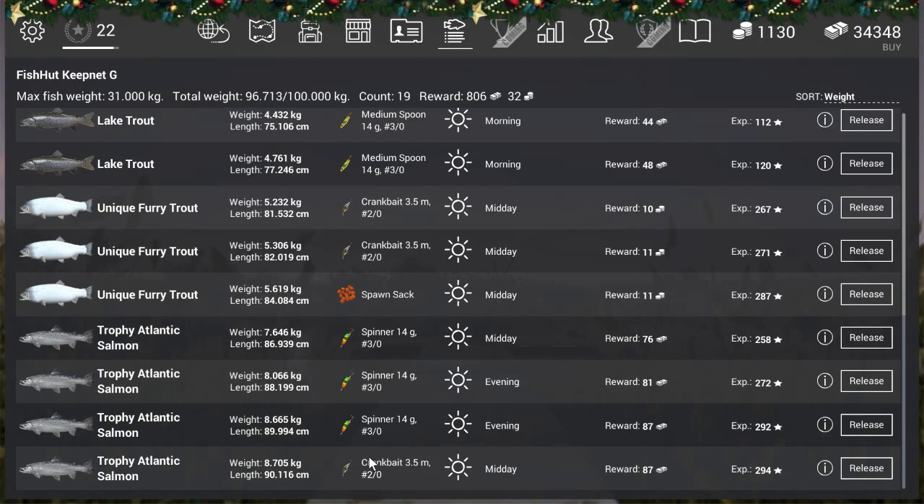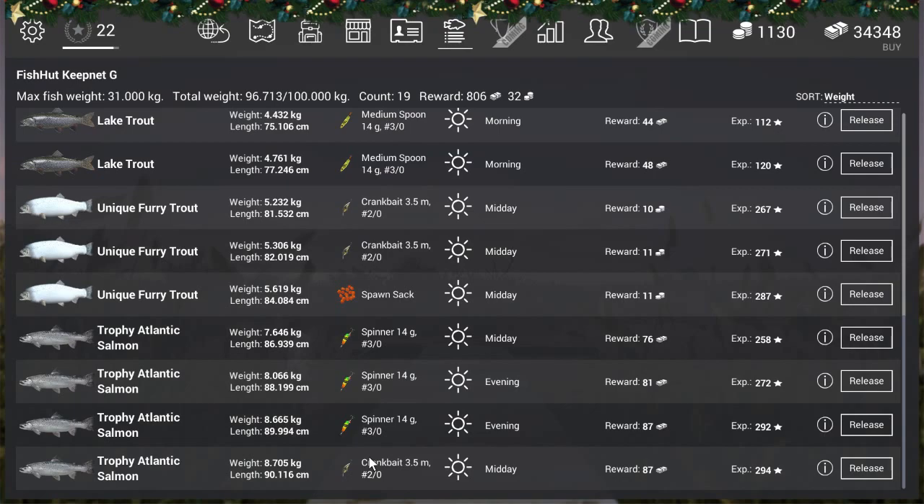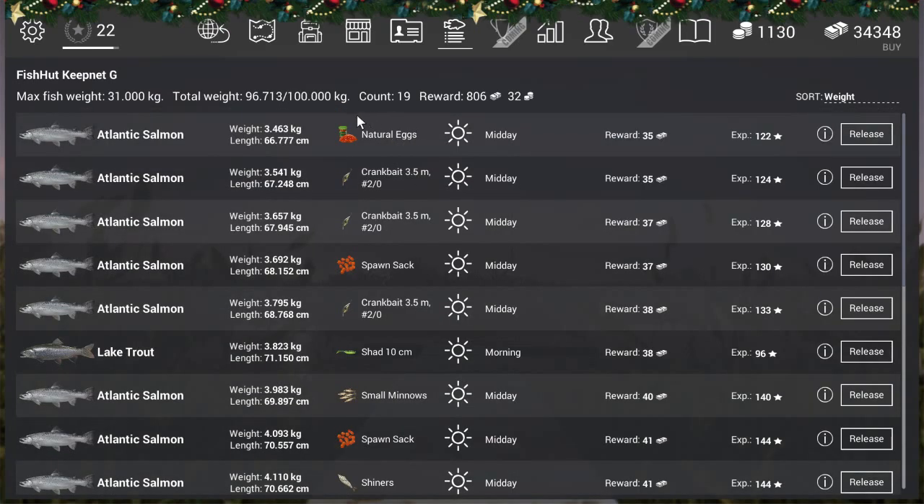That's it for the video. For lure fishing go with the spinner or crankbait. For bobber fishing, shiners work really well, spawn sack works well, and low-level players can use small minnows or natural eggs. If you've got a confirmed trophy time outside my time frame, post it under the video. On cloudy days I had a four-hour window and on sunny days a six-hour window. Happy fishing — if you liked the video give it a like, subscribe if you like the channel, and good luck getting lots of fish!